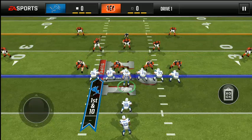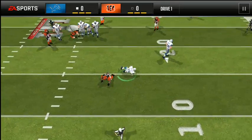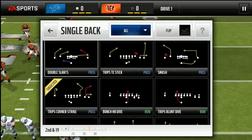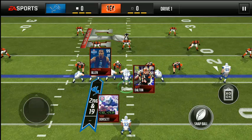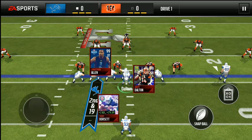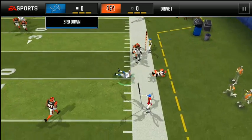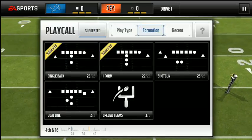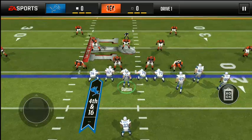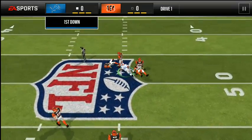First play, we're gonna warm him up with curls. Looks like zone coverage, cover three. Do realize we are forcing the ball to Herman Moore, so certain plays we're gonna take a sack because Herman Moore isn't gonna be open. Good route by Herman Moore. Third and nine, trips corner strike. Fourth and sixteen, bunch PA dig. Huge snag by Herman Moore.